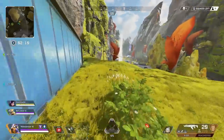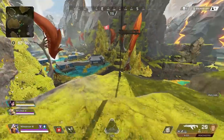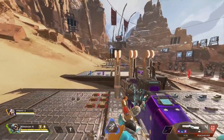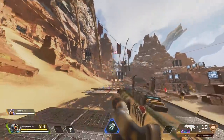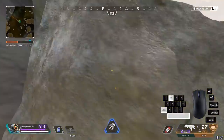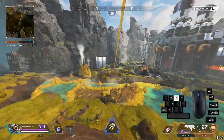In its current form Octane's jump pad is basically a worse zipline. The distance is shorter and you are a very easy target while using it. My goal is to fix these two issues while not just replicating the behavior of the zipline. So instead of just increasing the distance the jump pad boosts you, I'm going to talk about a much more important point first.